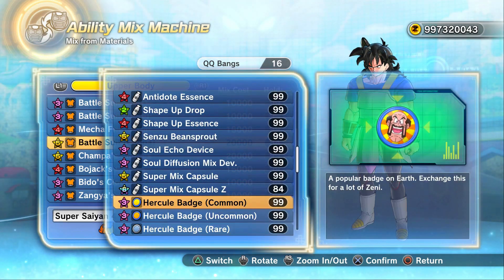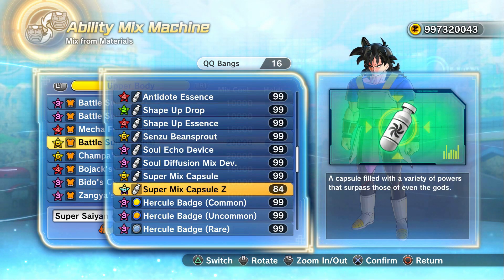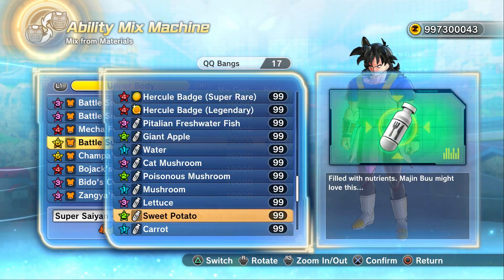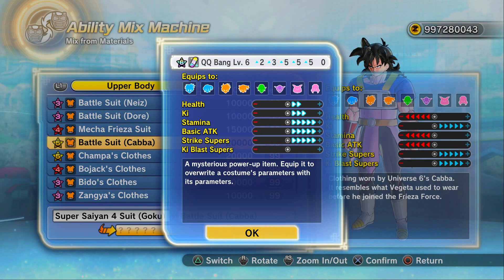The recipe is the Super Saiyan 4 Goku top with the Kabba top, and use a Super Mixed Capsule Z specifically to get these. For the Super Mixed Capsule — the normal one — if you've got spare of these and spare Demon Realm Crystals, you can mix them together to then make a Super Mixed Capsule Z. Rather nice. I do plan on doing plenty more QQBang videos, probably on the PC version, just showing you what can be made.